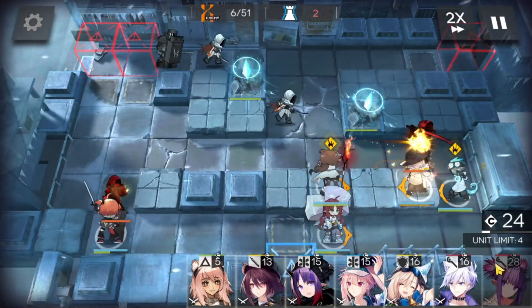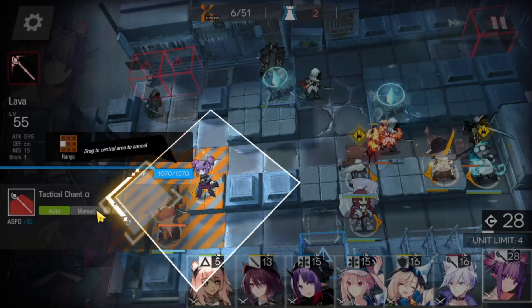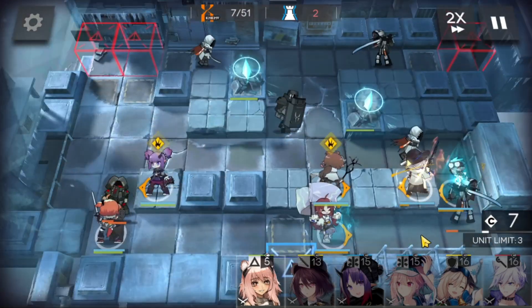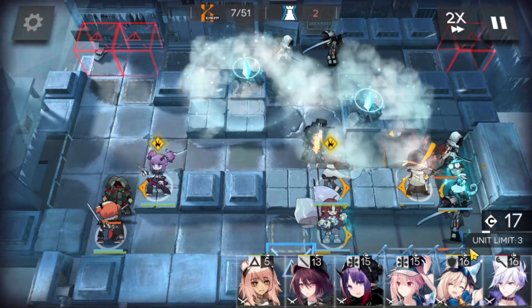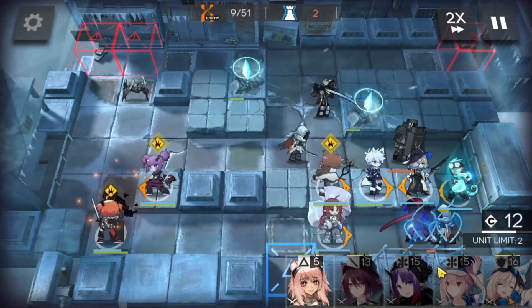We can use Orchid's skill here, and we're going to need some DPS on the left side, so we'll bring in Lava to support Beagle. We can also use Ethan's skill there. Make sure everything is in order, then get more DP from Myrtle and bring in Steward for some extra DPS.